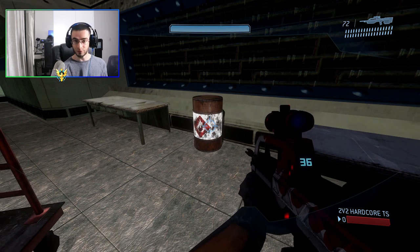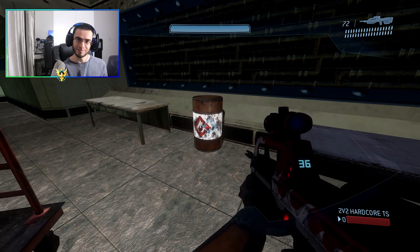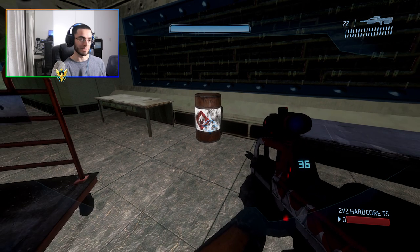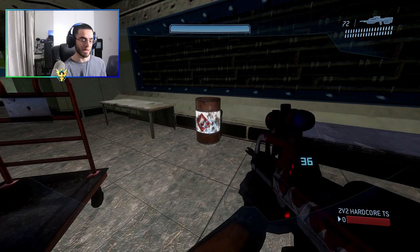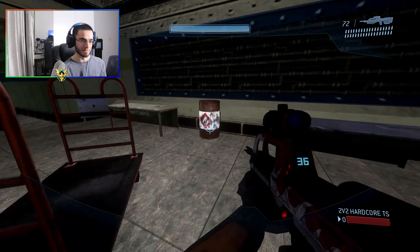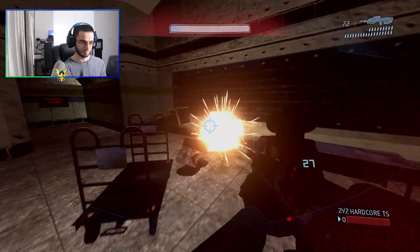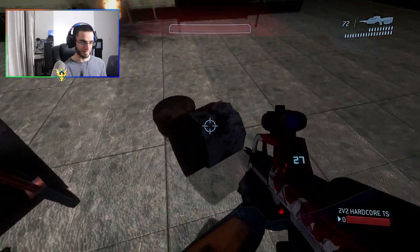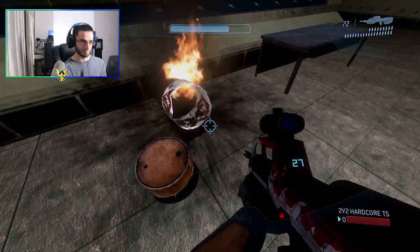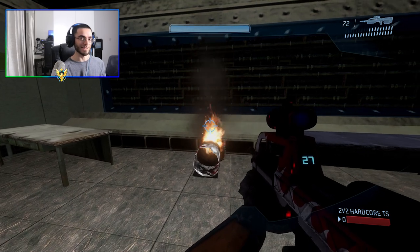We have the Half-Life 2 barrel. You guys might be asking — does it explode? Yes, it actually explodes! We also added detail so when you shoot the barrel, the barrel will rip into pieces. You actually see the pieces coming off each other. Let me demonstrate — let me shoot this barrel. See that? And there we have it.